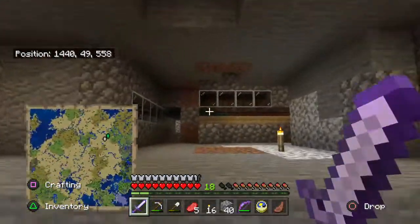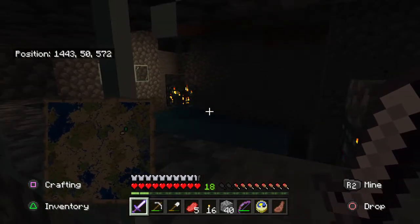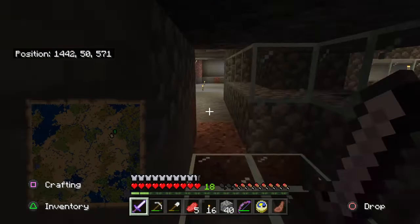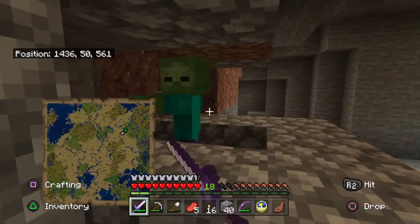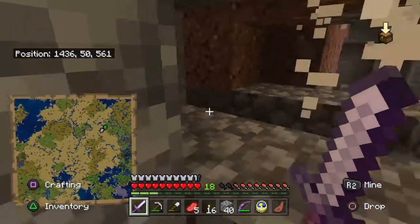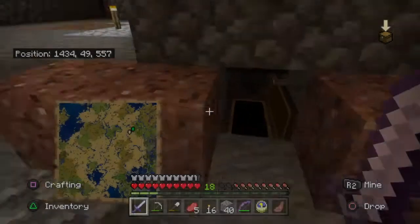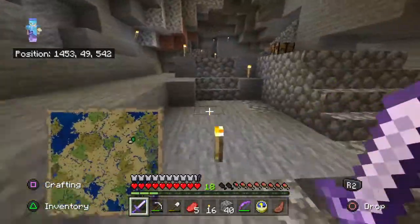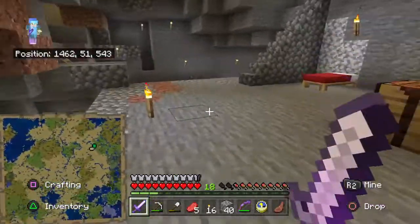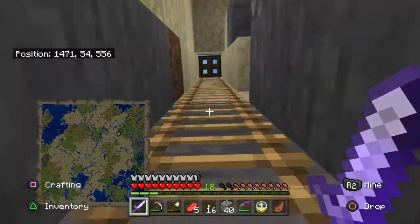Had a zombie spawn in that other one. So here it is one more time - zombie, zombie. Now there are no spawners in there, it's just the dark area for these things to spawn on their own. I'm wanting some gunpowder in there, so I'll probably be working on a creeper farm before too long. Alright, let's get back up out of here.